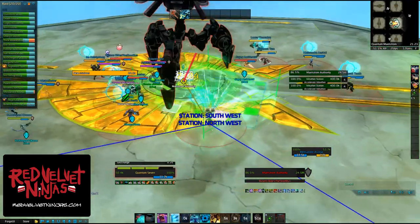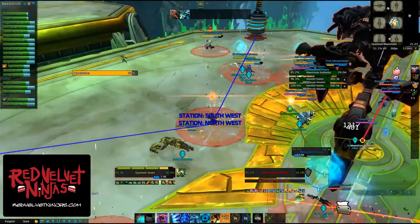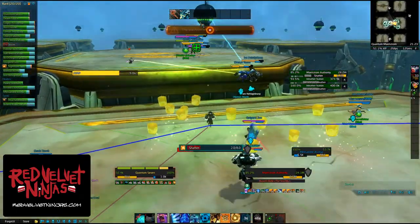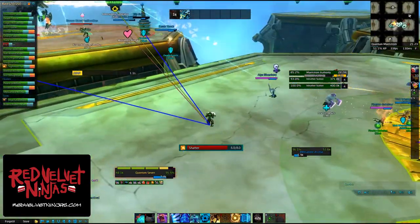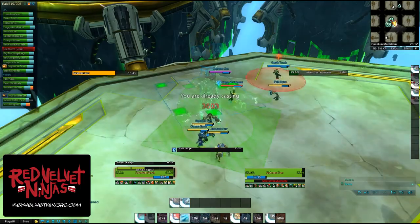Lightning phase — the easy one, because you actually skip it. There is a strategy where you spread out evenly and have telegraphs under your feet, but we literally just see lightning and run to another platform. Ain't nobody got time for that.